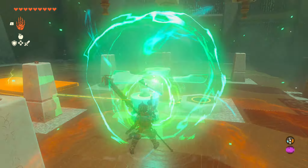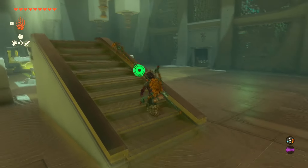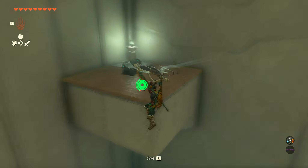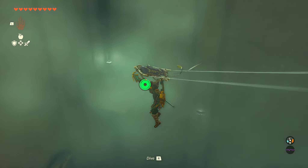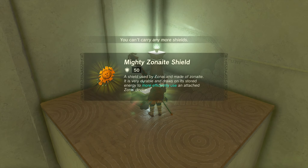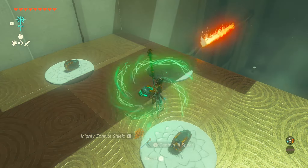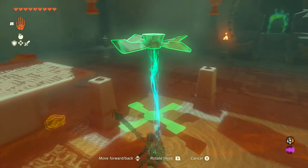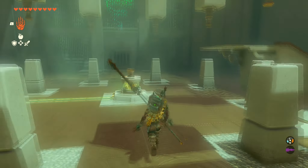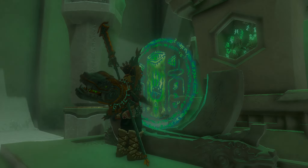I suggest taking it off the platform while it's not spinning. Once you get the fan started, jump into the air and go to the right to get the chest — it's a level 50 shield, so definitely grab it. Then go get a firehead and replace the fan on top of the spinner with it. Activate the firehead, throw it on top, and that should open the doors and complete the shrine.